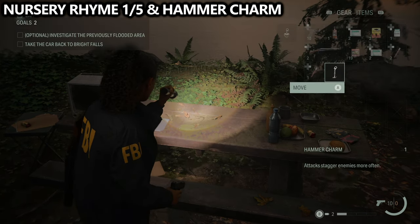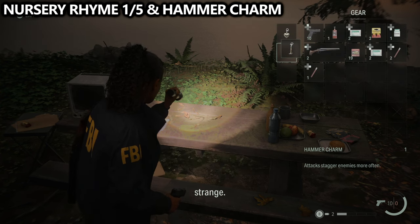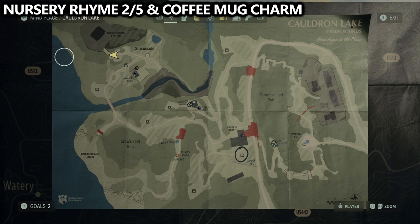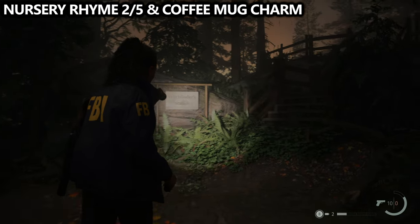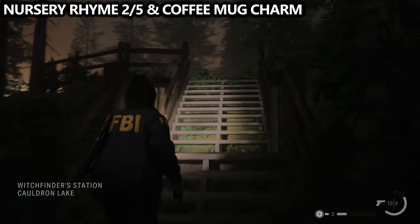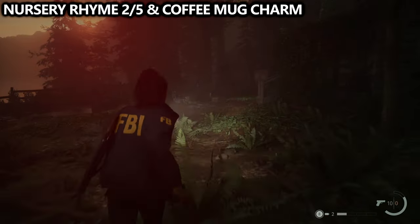Note that when you start the game, you'll automatically have a charm called Logan's Charm available to you. If you continue up to the very top of the hill, you'll find the Witchfinder Station. Here you can find your next nursery rhyme, which will result in the coffee mug charm. There's also a lunchbox up here that I'll show you before we leave.